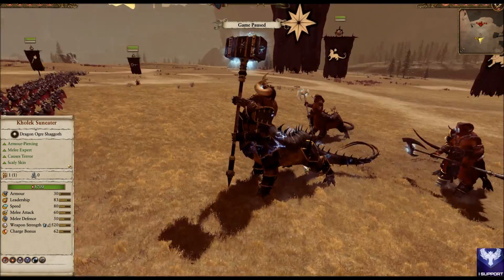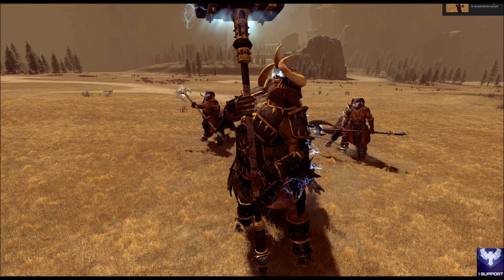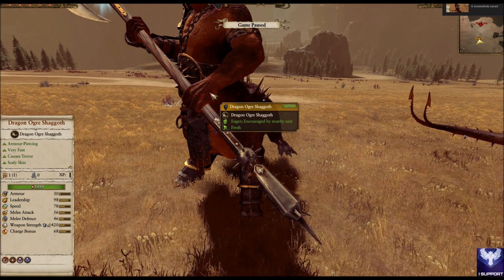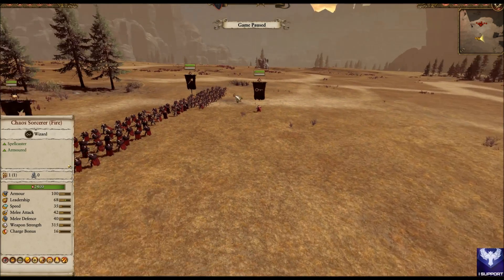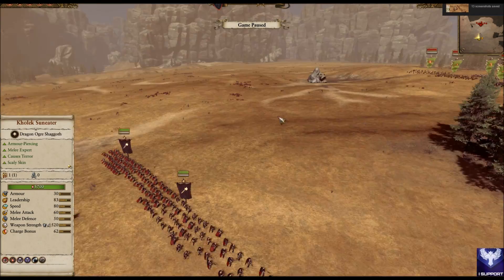And then I brought Kolek Sun Eater. This guy's really cool. And then I brought two Dragon Ogre Shaggoth things. They're really cool as well. And then I brought a Chaos Sorcerer of Fire and a Hell Cannon.